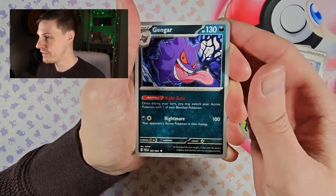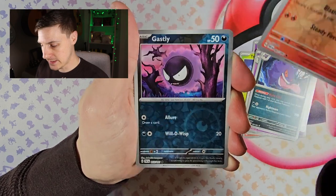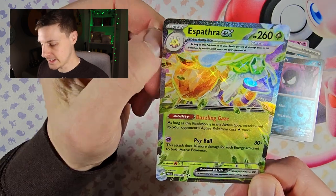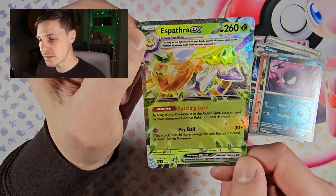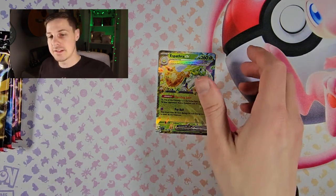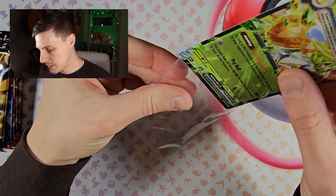We've got a reverse Charmander, a reverse Gastly, and up next a Spethra EX. We're getting some pulls going now — getting the sleeve ready. Could do with a couple more shinies though, that's what we're here for!